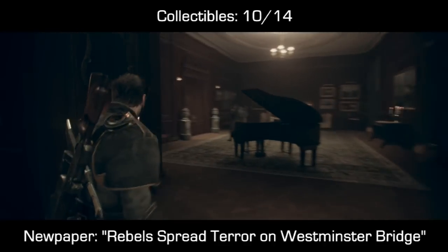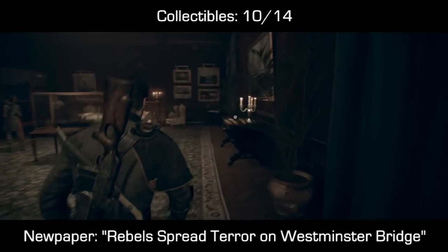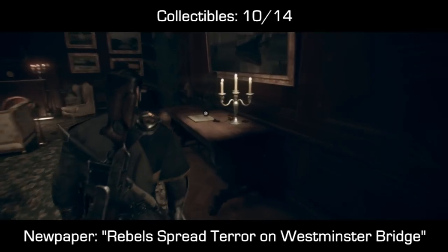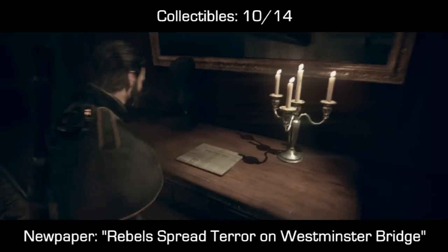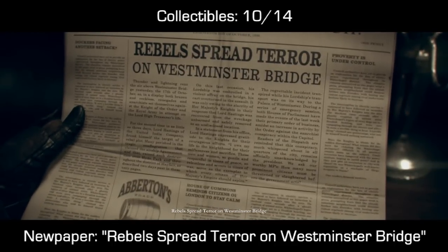Collectible number 10 — we'll come to this room with a grand piano and some doors in front of us. Instead of going through those doors, which will trigger a cinematic, across from there you'll see a table with some candle lights and a newspaper. It reads: Rebels spread terror on Westminster Bridge.